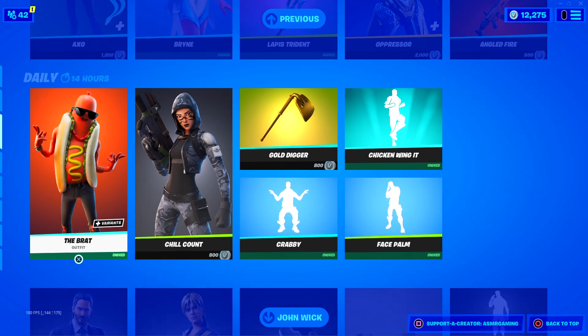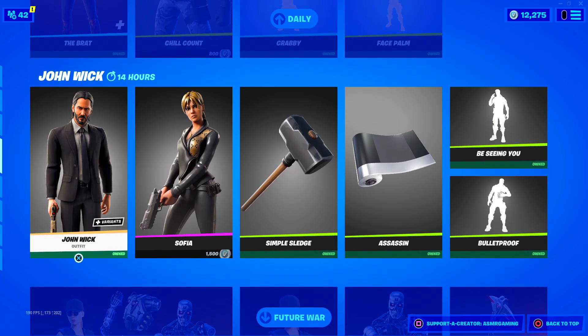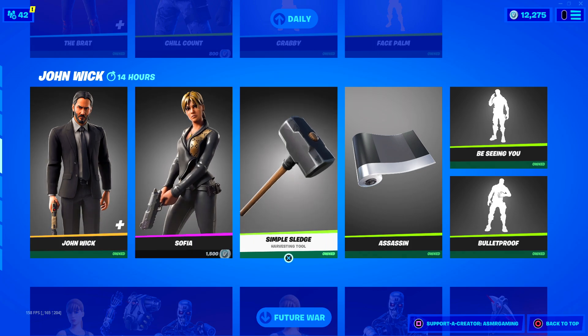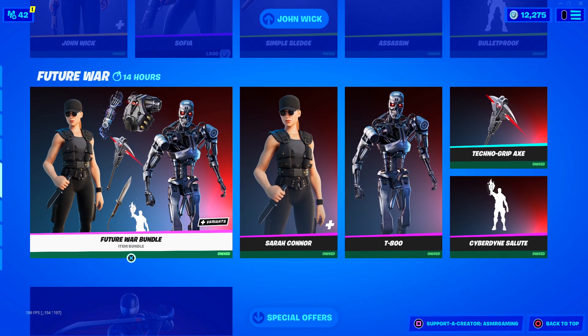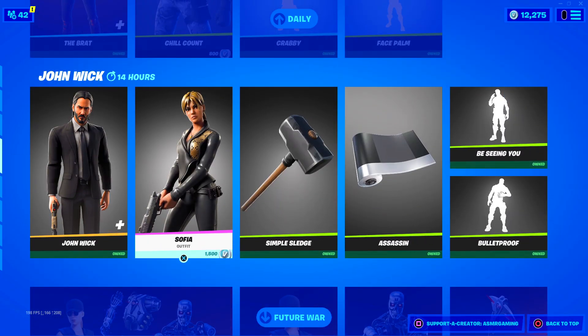Axo and Brian are back. We have the Oppressor, and the Broad skin — I like this one. John Wick is still here, nice — good to see John Wick here for a while. Sarah Connor, Terminator, and Snake Eyes is still here. They're probably going to be the last ones to go.